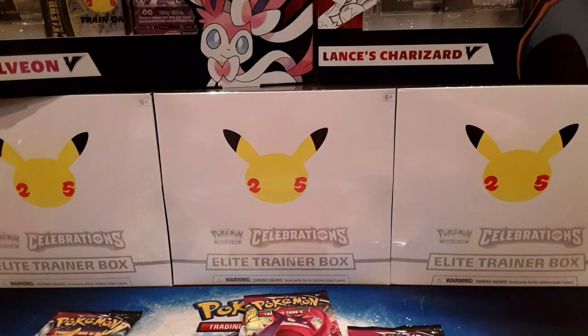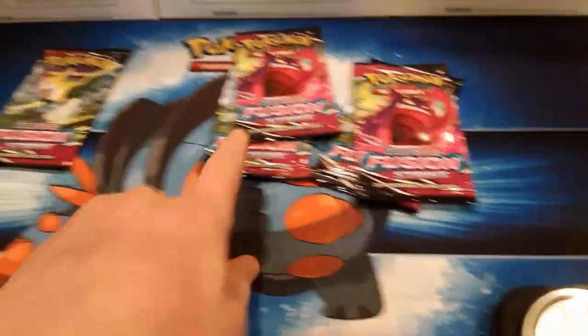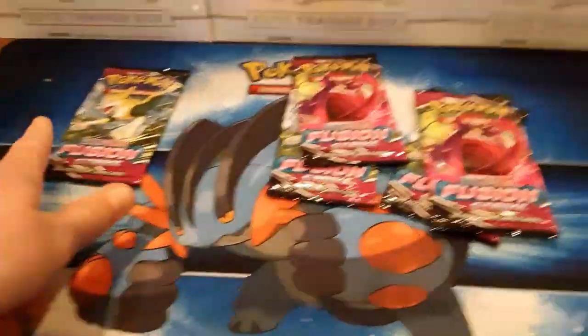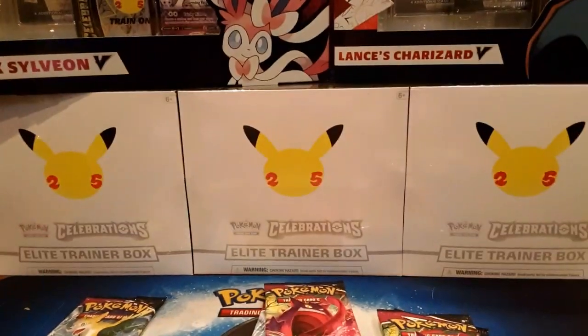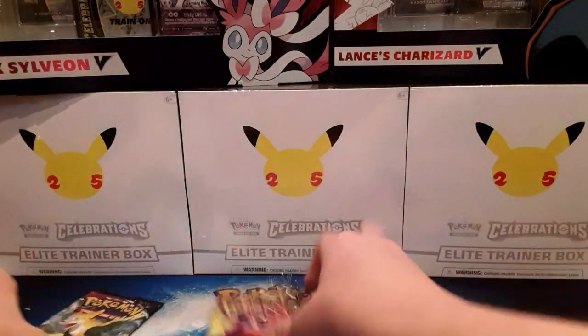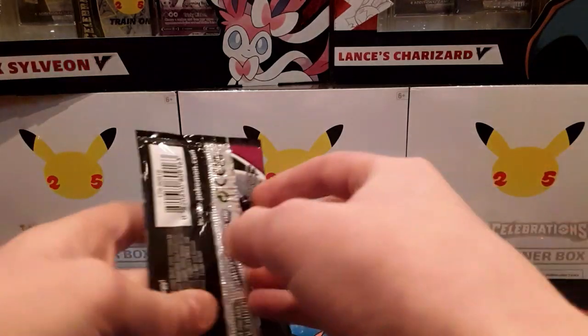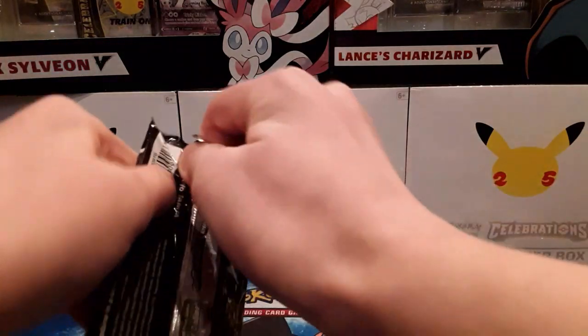Alright guys, so here it is right here. We got twenty-two point five, twenty-two point four grams, and twenty-two point two grams. So maybe like hollos and one common, and then this one maybe an ultra rare — or maybe even four. Yeah, I'll start with the twenty-two point two grams.